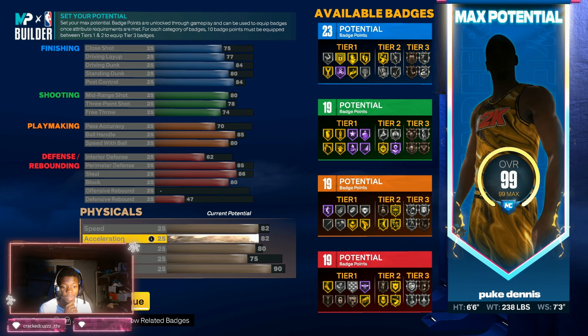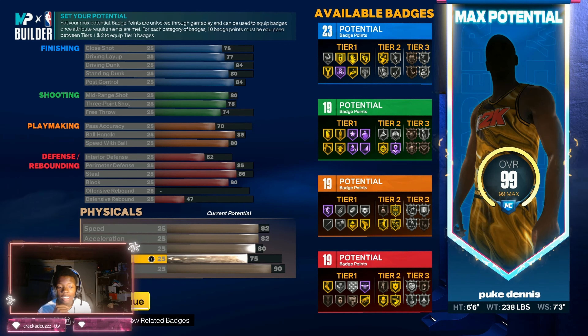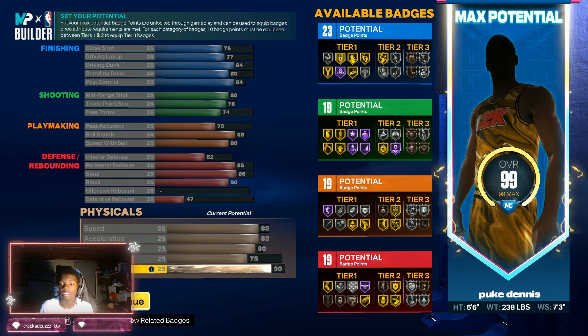82 speed, 82 acceleration — strength is key man. That bully bash goes crazy, especially if you want to be posting on this build. As you guys will see later, you can actually get post scorer takeover — this strength is needed. I'll be backing down all them baby guards. My boy Grim that runs with me is a center, so nobody — the guard is forced to be on me — I'll get that easy pick. Got a 75 vertical so we can get the contact dunks. Got a 90 stamina — that's key too cuz you don't wanna be gassed out.